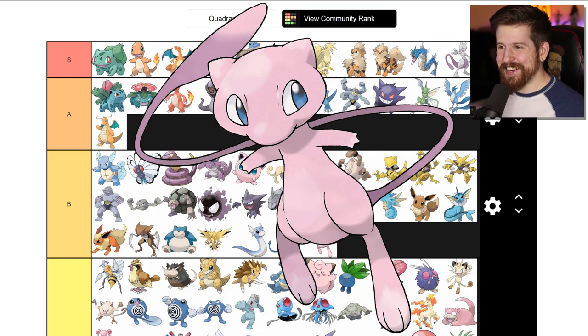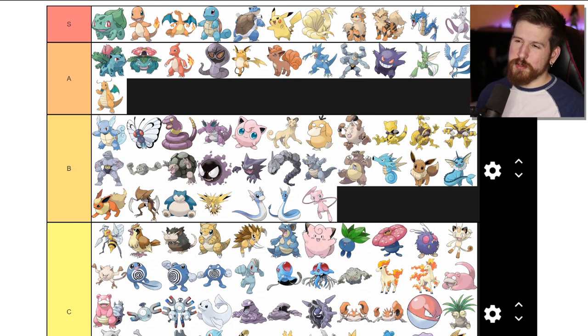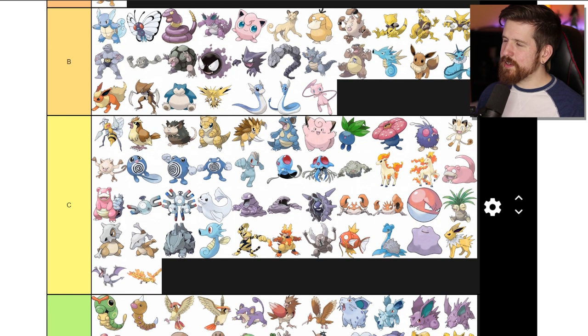So in review, this is what we have for gen 1 so far. S tier - pretty clear cut, a nice even row there. A tier - slightly more than a row, slightly more generous with A tier than S tier but still pretty exclusive. B tier - even.